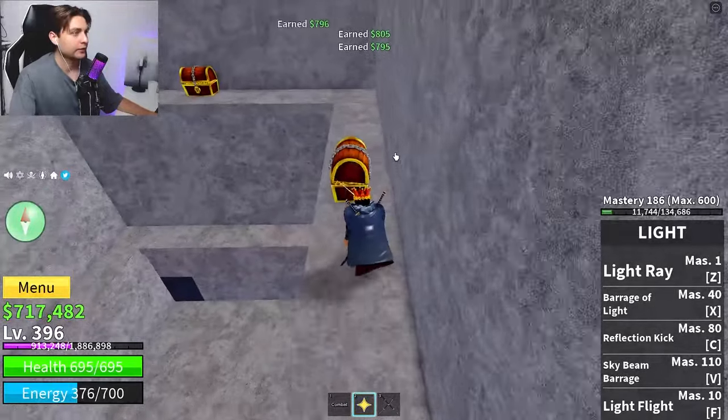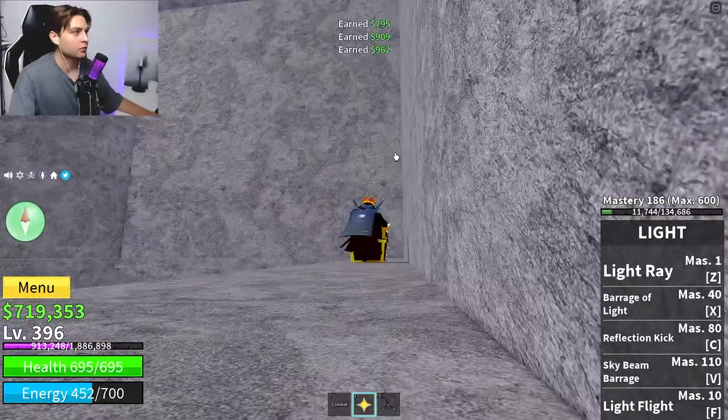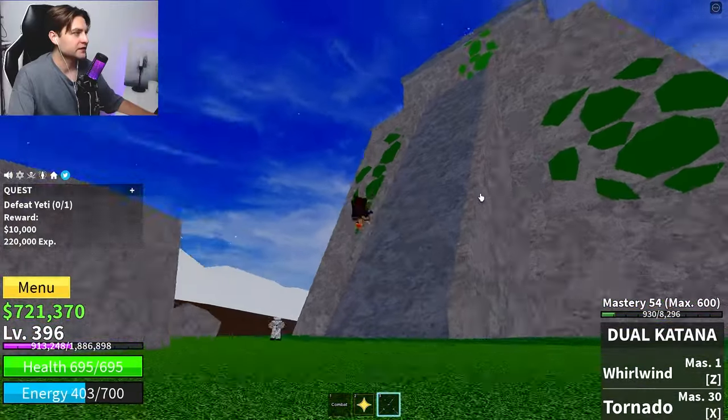Here we have a lot of chests to collect. From this location you'll get approximately 7,000 Bellies — I can't remember exactly, but it's easy money. Make sure to get them all. After that, we need to go back to the Snow Island, so let's teleport.